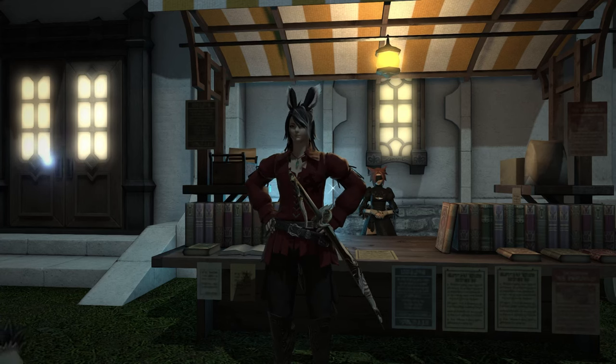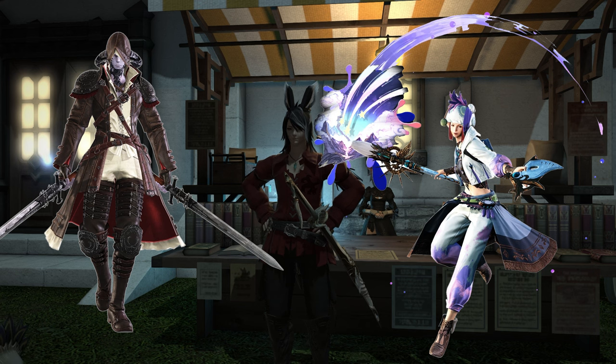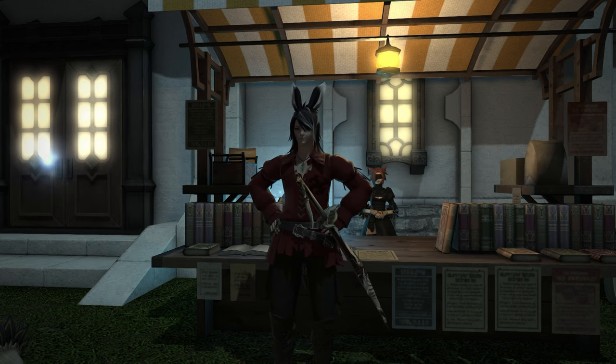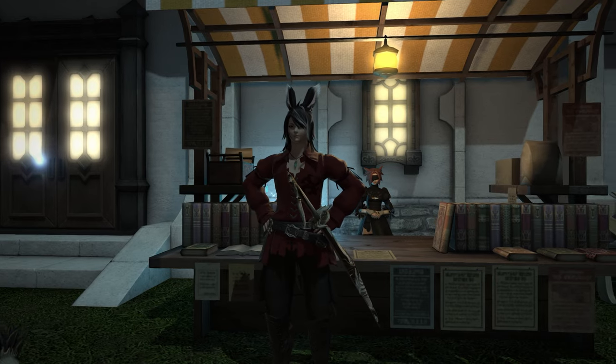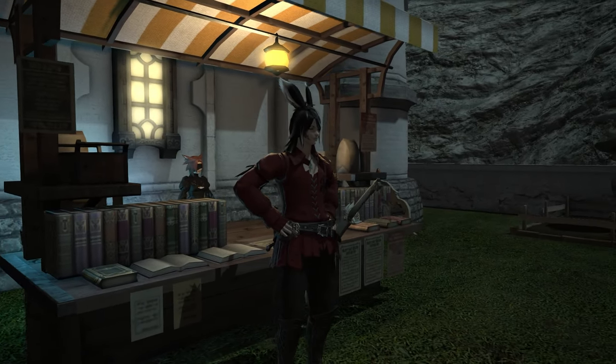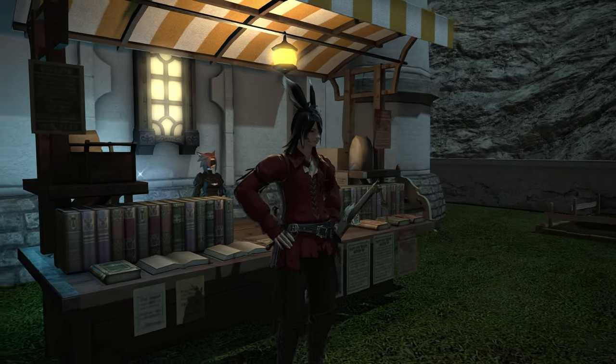Are you like me and want to use either Viper or Pictomancer to go through all of the new expansion Dawntrail's story? Are you also wondering how you should get that class to level 90 so that you can actually do that content as quickly as possible? If either of those are true for you, I'm going to be giving you some ideas of how you can get that level and my own personal plan of attack to do that myself.